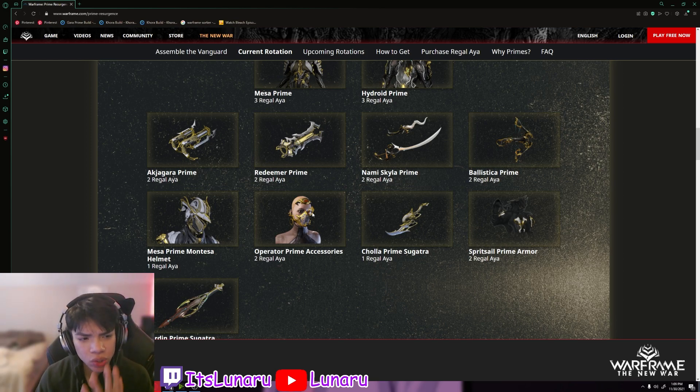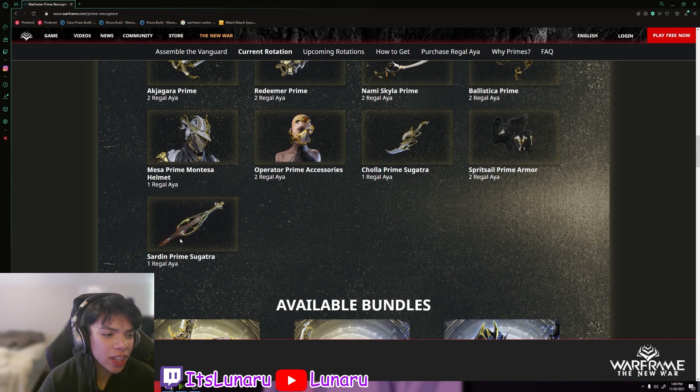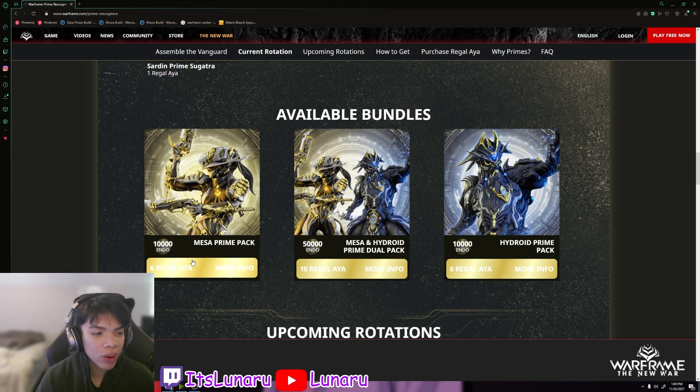Then we have the operator prime accessories — I like the mouthpiece, it looks really clean. Then we have a prime sugatra — it looks pretty nice, but I don't really like sugatras; I feel like they're too small and you don't really notice them. Then we have the Sprit Sail Prime armor — I can't wait to see what this looks like in game.